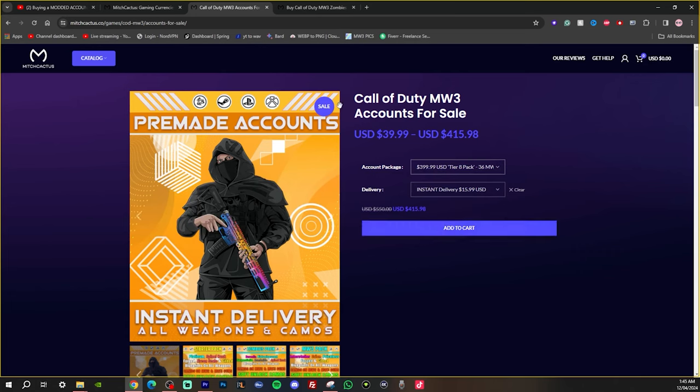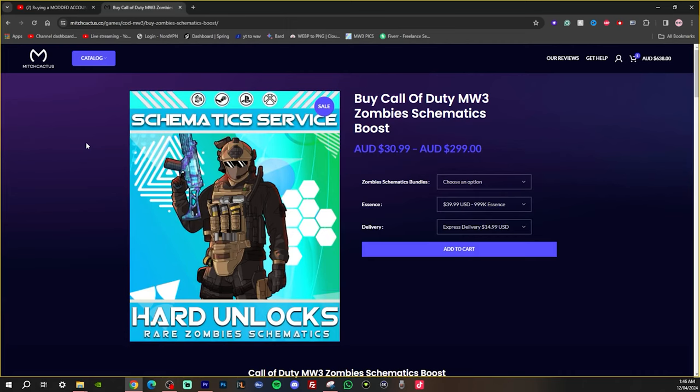As you can see, they've got a sale right now for Mitch Cactus — $5.50 usually, down to $4.15, with an extra 5% with my coupon. So let's add that to the cart. Probably the most popular service for Mitch Cactus is the schematic service, where you can unlock any schematics that you choose. You can unlock all of them, just like I showed you at the start of the video.